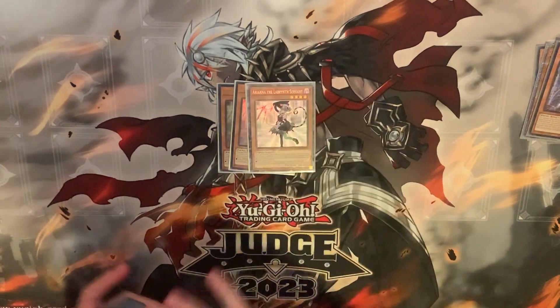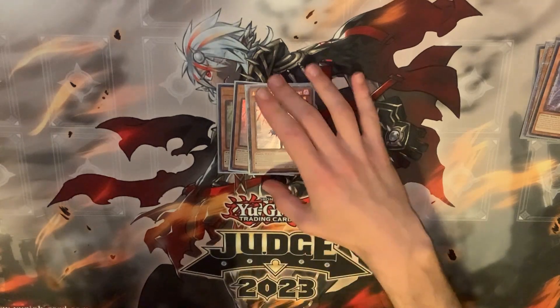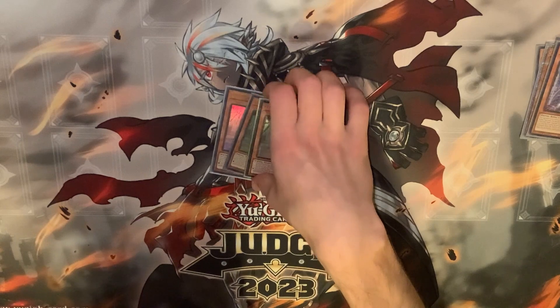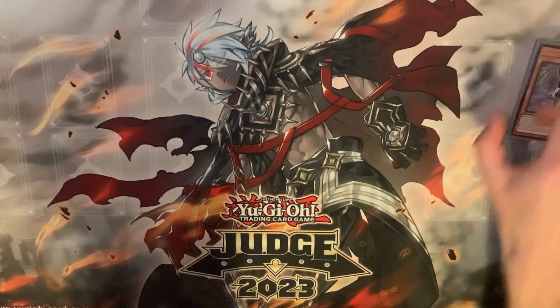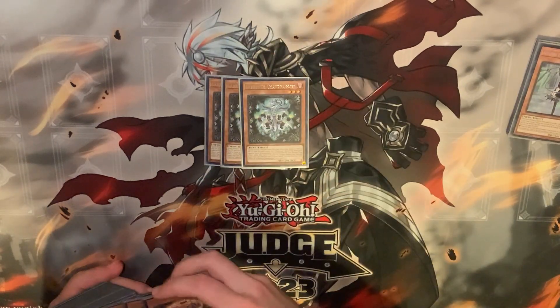Three copies of our normal summon Ariana — she just searches everything, an advantage-generating machine. You put her back in your hand with Big Welcome draw. She does everything you could ever ask for in a normal summon for this deck because she is a Rota. Just a fantastic card; I'm always going to play her at three, I don't think there's any reason to play her at less.